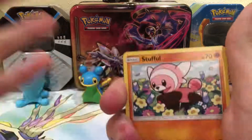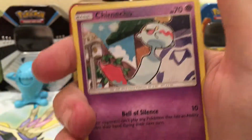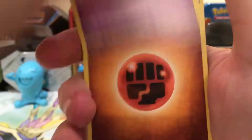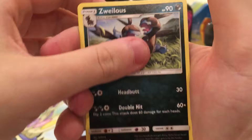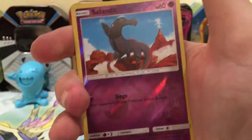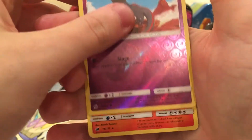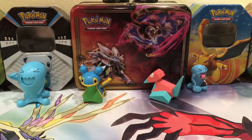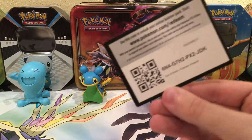So we have a Stufful, Exeggcute, Jigglypuff, Chimecho, Spoink, Fighting Energy, Gastrodon, Swirlix, Dragonair, the reverse is a Salazzle — that's a common — and the rare of the pack is a Kommo-o.